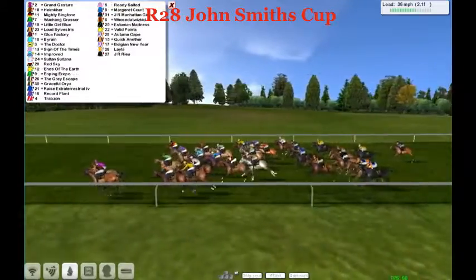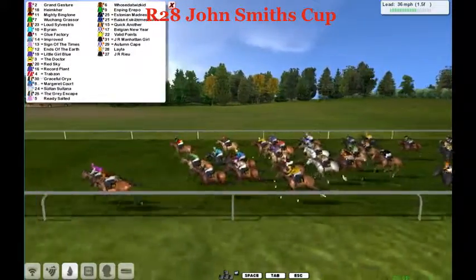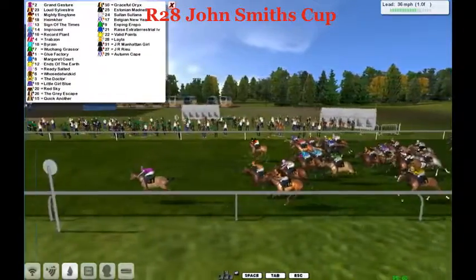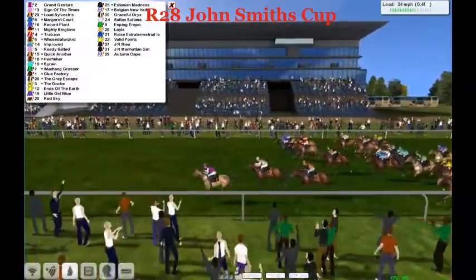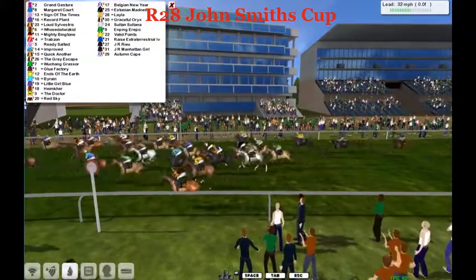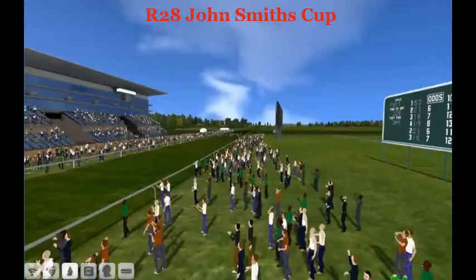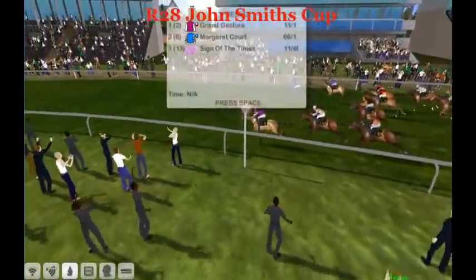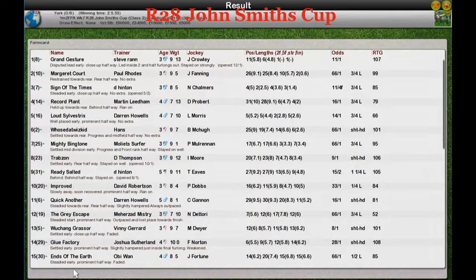Two and a half to go in the John Smith's Cup. Grand Gesture now tackles the frontrunner. Mighty Bringtone is up there with Salvestris traveling well. They enter the last furlong and Grand Gesture might have gotten away from them. The favorite now gets set on his duties — he gets his vision straight and tears up the ground, but Grand Gesture is trying to keep them at bay. Margaret Court running on, but Grand Gesture got them! Grand Gesture got them — what a win, what a lovely win for Grand Gesture! Stephen Ran in the winner's box.